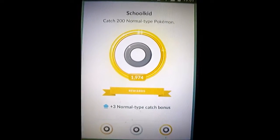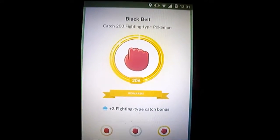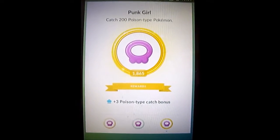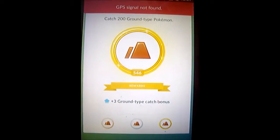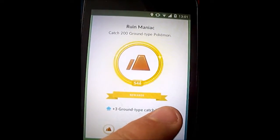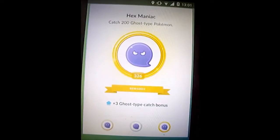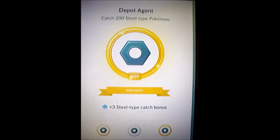So catch 200 normal type Pokémon, which I've done. 200 fighting types — gold. 200 flying types — done. 200 poison types. 200 ground types. 200 rock types. More than 200 bug types. Catch 200 ghost types — definitely done that.